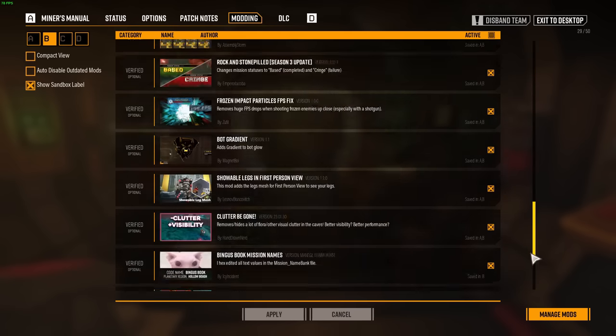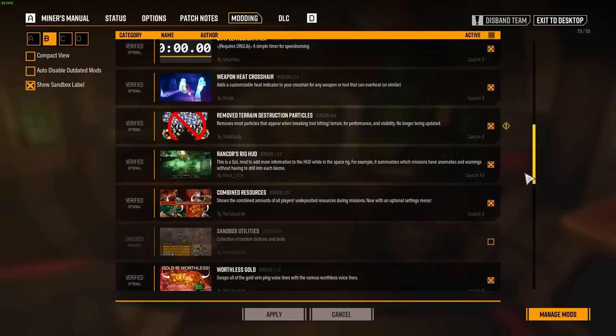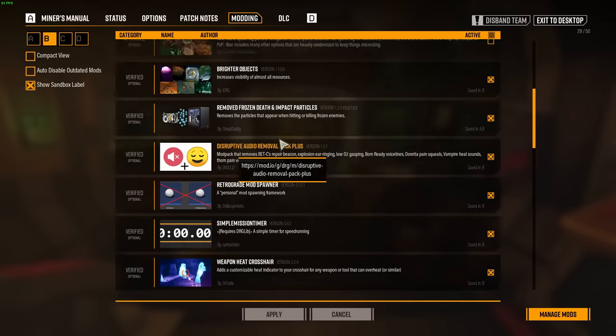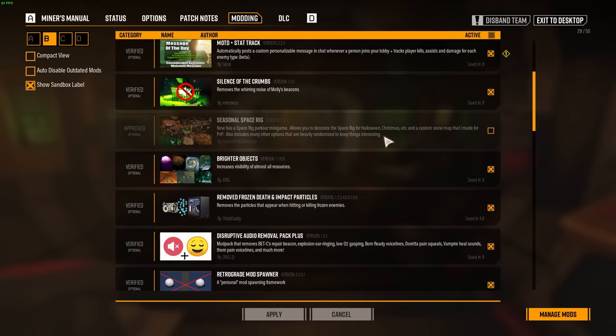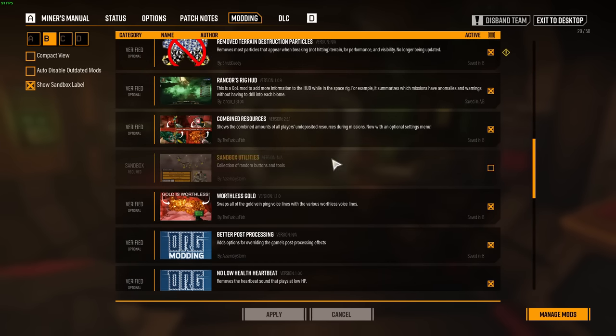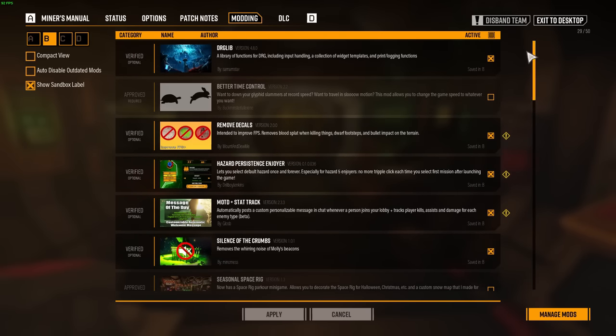That's pretty much it as far as mods I run every day. I definitely use some of the more unique ones for recording things. I used to not be subscribed to Time Control, Sandbox Utilities, and Seasonal Space Rig all the time — I'd just throw them on when I needed them. But generally now I just keep them in my subscription list and unchecked. Whenever I end up playing modded difficulties with others, those mods make their way into my list, and I periodically remove them since I don't personally play modded difficulties on my own.